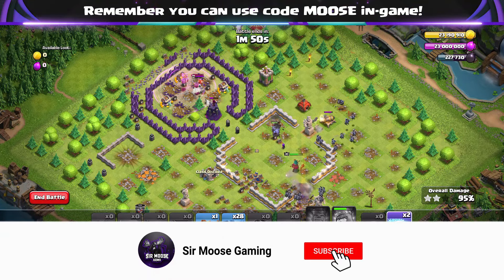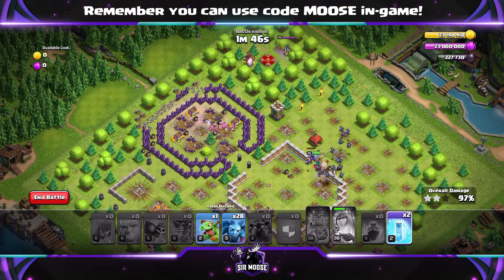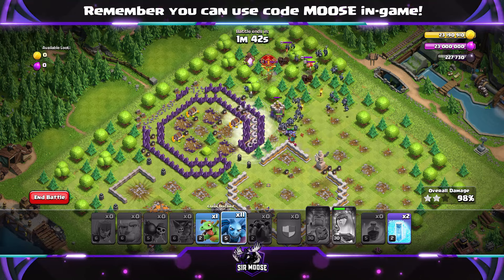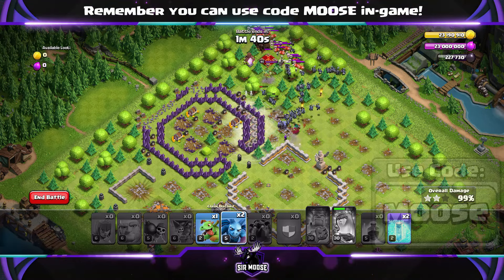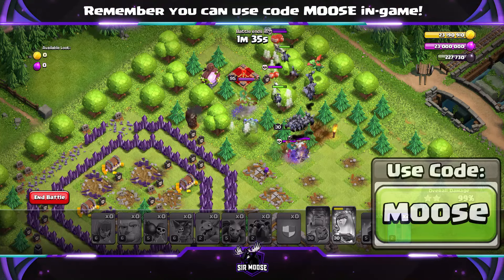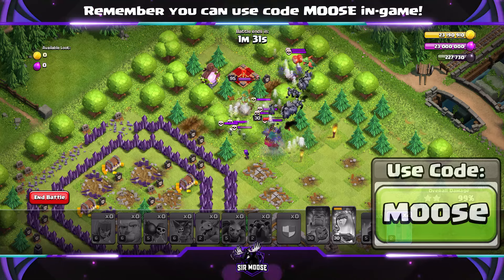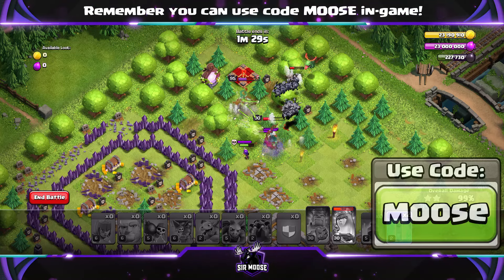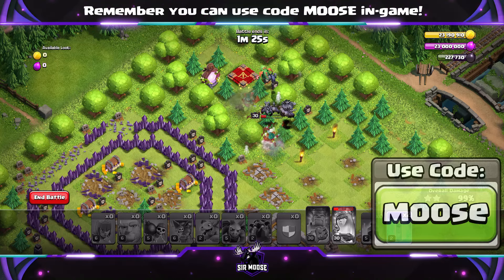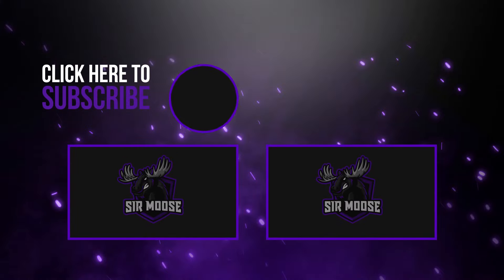Before we go, guys, remember to hit that subscribe button and notification bell if you want to see easy videos like this — challenges, attacks, strategies, etc. And remember, on this channel we do have something called a creator code. That's where you can help support your favourite content creator in-game by using their code before making any purchases. Our code is CODEMOOSE. Any support will be rather fantastic, and you do need to renew it once a week. Let me know how you get on with this challenge in the video comments. Remember to practice your funneling. Stay hydrated, have fun, and I'll see you later, guys. Bye!